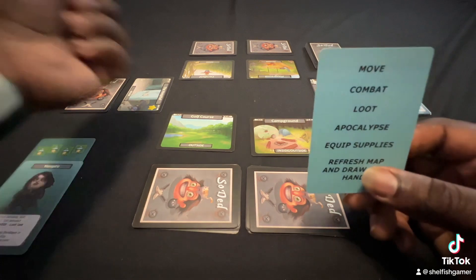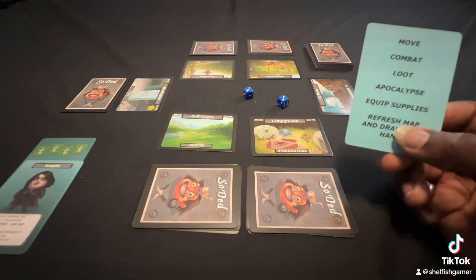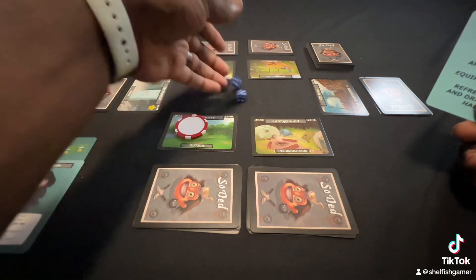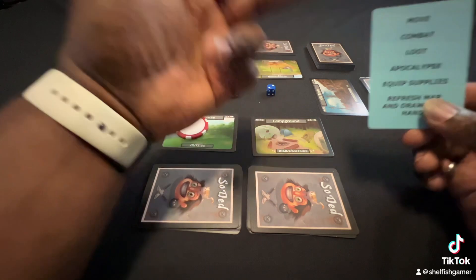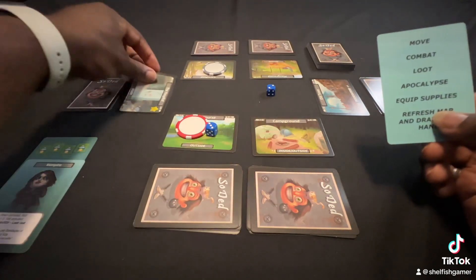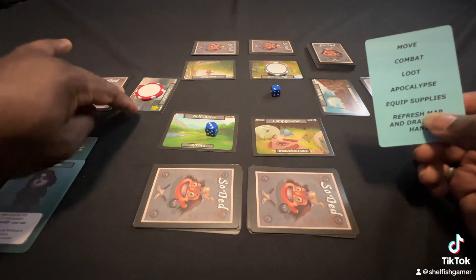On the turn, first, everyone will simultaneously roll their d6, and this is going to tell you where to start. The hospital is one, so you will go two, three. Let's say one player rolls a three and the other player rolls a five, so they will start right over here. Then you'll all roll your dice simultaneously — everybody gets one die — and then you'll move first. A roll of one to three says you move left; four to six says you move to the right.